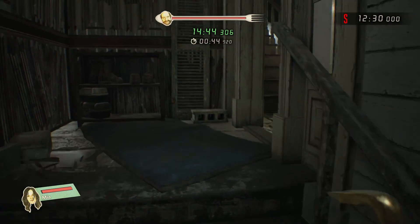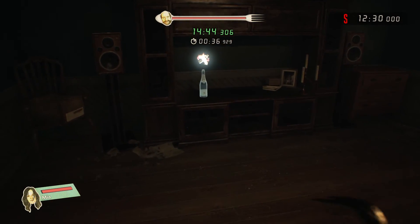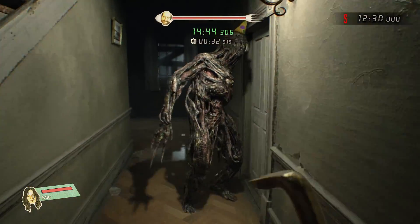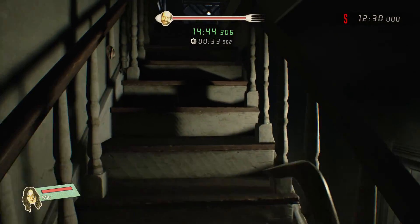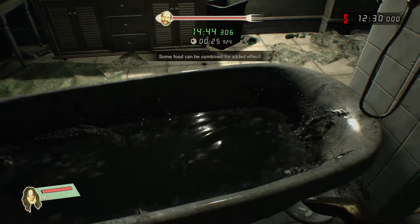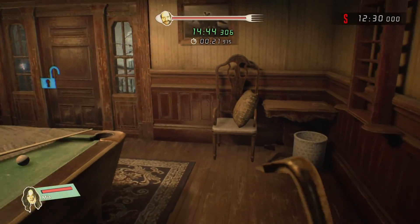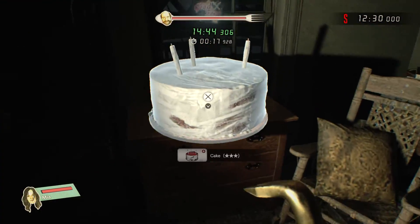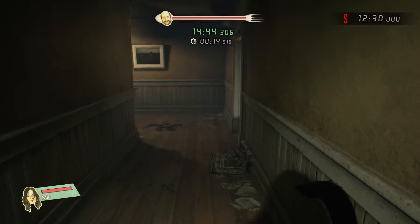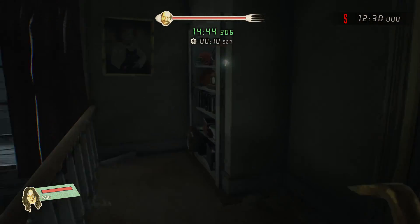Now we're going to head into the dining room and pick up this sugar here. And grab that Dolby Crew alcohol. Make sure you take this dude out as well before you go up the stairs. On this room on the right, there's garbage in the tub you want to grab. In this room, we've got a cake. And then in this back room, we've got sugar, cake, and there's some garbage on the bed. And then over here, we've got some spice.